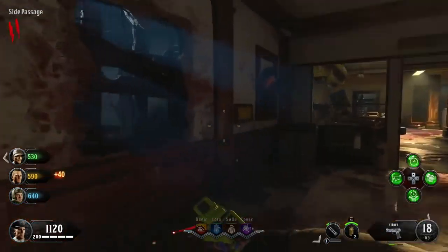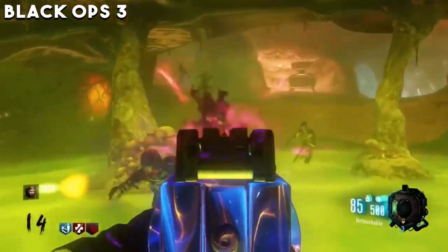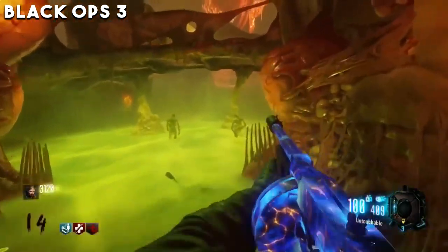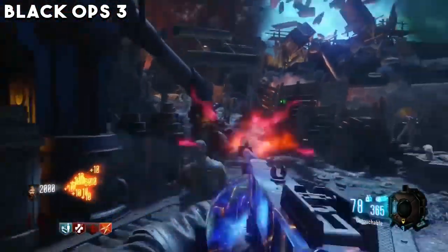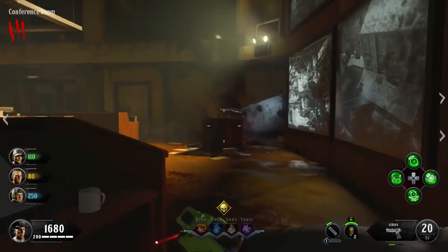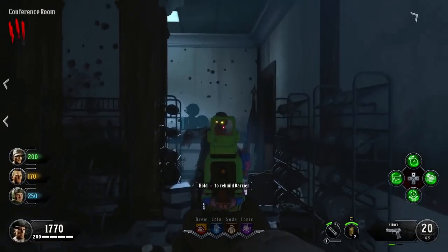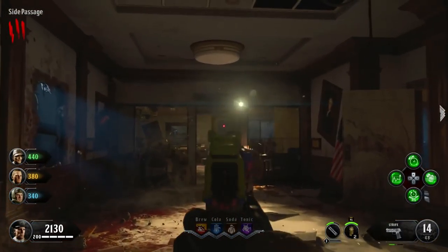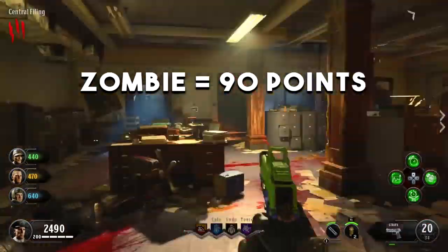Before we jump into the tips, I want to break down the point system in BO4 because it is very different from previous COD games. In BO2 and BO3, the Tommy gun was famous for giving you tons of points because every time you got a hit marker you earned 10 points on top of the kill points. Compare that to the Ray Gun which was one-shot-one-kill and gave you almost no points — the Tommy gun was amazing. But in BO4, that same Tommy gun on Blood of the Dead is completely useless for points.